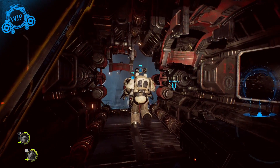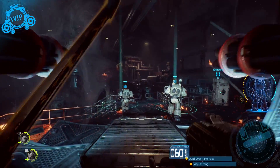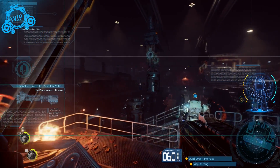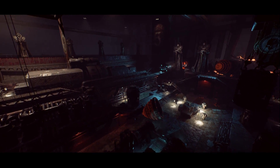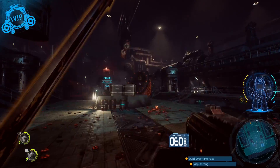Infiltrate the Space Hulk — huge collections of various derelict spaceships, debris and asteroids often mashed together drifting throughout space. You will explore these Space Hulks as a Librarian, along with a squad of either AI or other players of the Deathwing, the elite first company of the Dark Angels Space Marine Chapter.